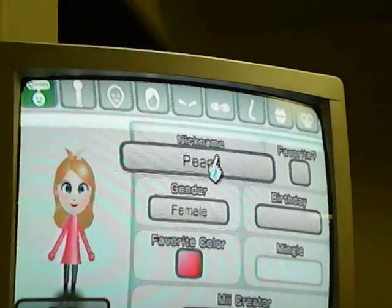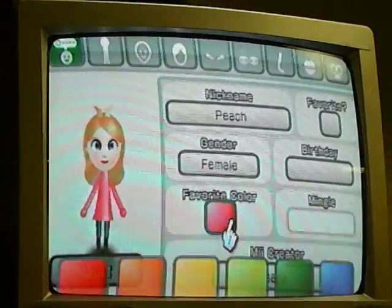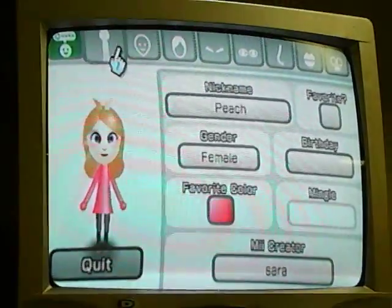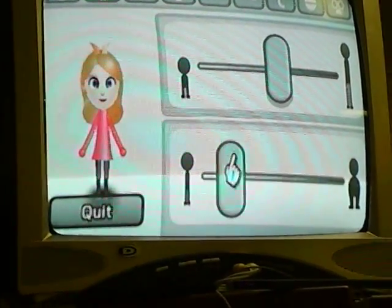How to make a Princess Peach Mii. Peach, P-E-A-C-H. She's a female whose favorite color is pink. She has middle height and almost minimum weight.